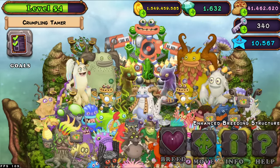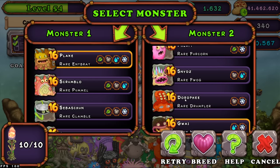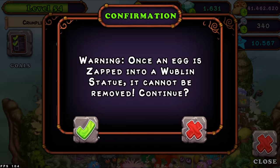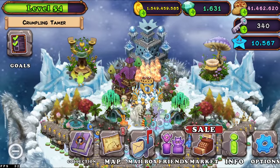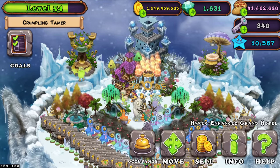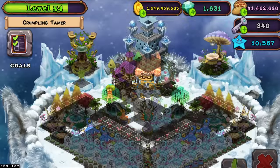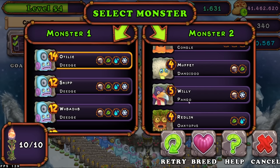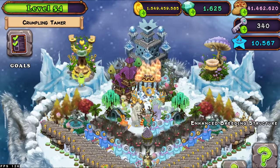We're going to be doing Drumpler on Plant Island — Entbrat and Drumpler — and there we go, we got one. Then on Cold Island, you want to be breeding Octopus. The combination is DG and Octopus — and we got one. You want to be teleporting him to Zynth.